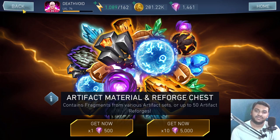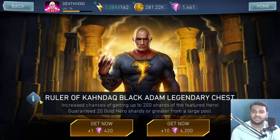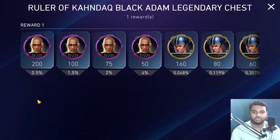The next one is the Ruler of Conduct Black Adam Legendary Chest, which is not bad because legendary chests are probably the best way to get shards for legendary characters. I might open one for Zatanna when it comes in — I have about 75 shards already and I'm just waiting for Zatanna's chest. Luckily I got Mr. Freeze in the last opening I did.